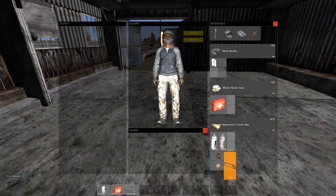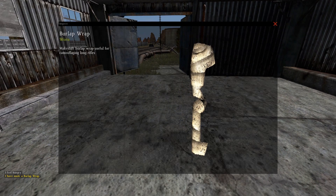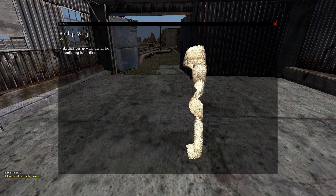Maybe in the next patch you can craft improvised arrows. Last but not least, is the burlap and grass wrap. This is definitely my favourite feature of 0.48 so far.